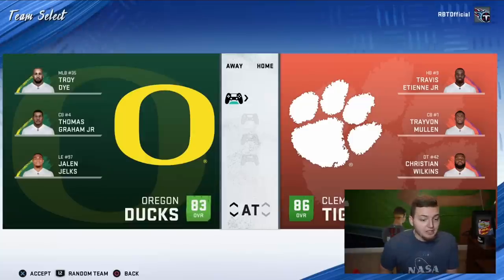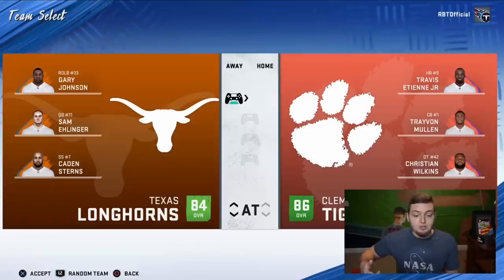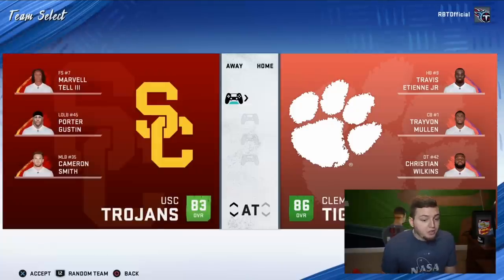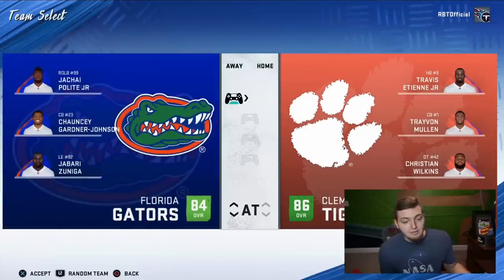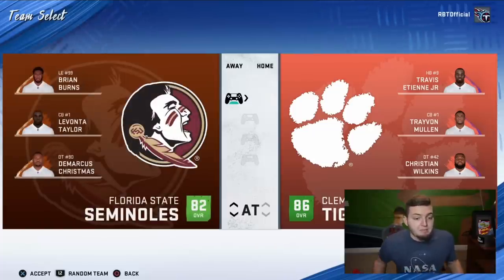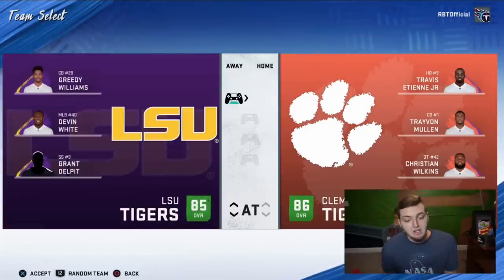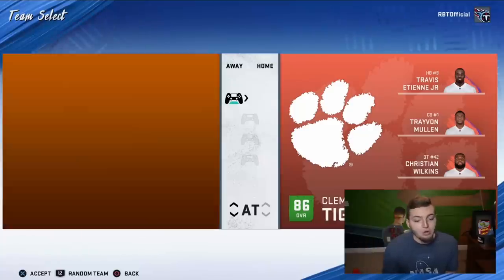Here's Oregon with guys like Troy Dye and Thomas Graham — again, last year's rosters. You also have Texas with Sam Ehlinger at quarterback, USC with Porter Gustin and Cameron Smith, Florida Gators with Polite Jr., Chauncey Gardner-Johnson, and Jabari Zuniga, Florida State with Brian Burns and Demarcus Christmas, LSU with Grady Williams, Devin White, and Grant Delpit, Miami Hurricanes, and back to the Oklahoma Sooners.